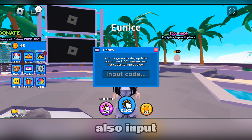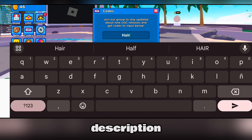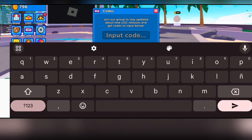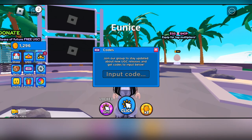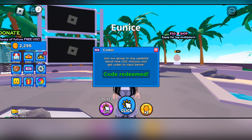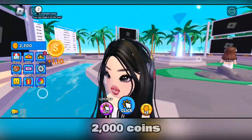You can also input some codes that we just saw in the description. And there we go — an easy 2,000 coins.